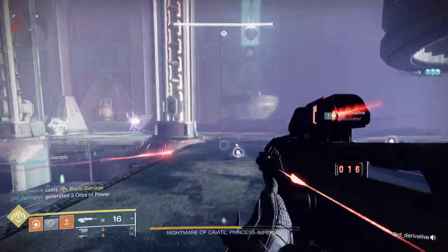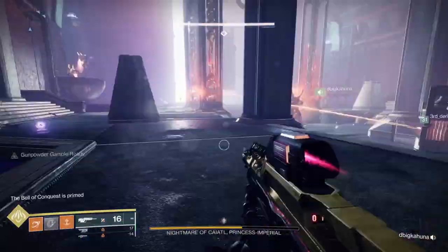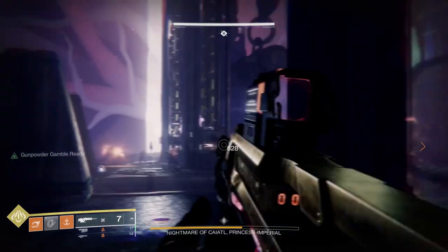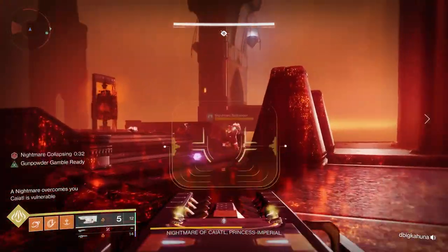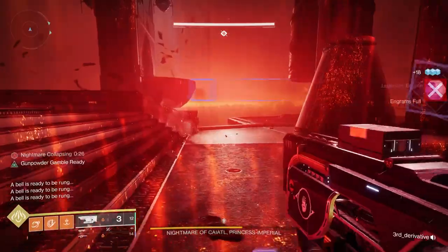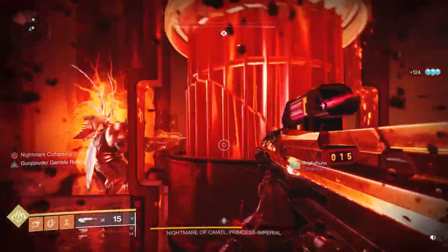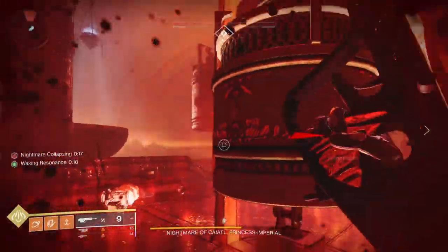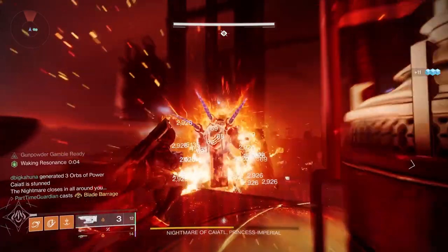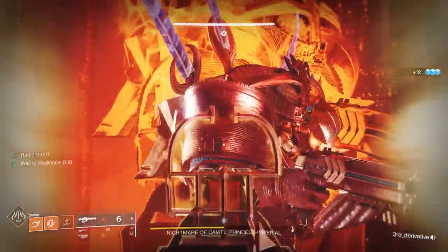Once that's done, it's the same cycle of picking up symbols and going to the Nightmare Realm, with a small twist to maximize DPS on Caiatl. Once you've put in all four symbols, you then take out the hammer to start a DPS phase. When you're back in the Normal Realm with your symbols, kill adds but prepare to dunk. Divide the three bells among the fireteam — we had the add-clear person take the middle bell and the symbol takers take right and left. Dunk your symbols, head to the bells, and shoot the bottom of the chains holding the hammer to start the DPS phase.